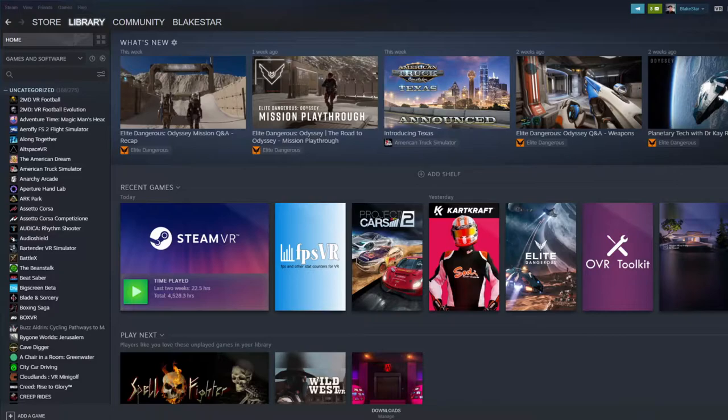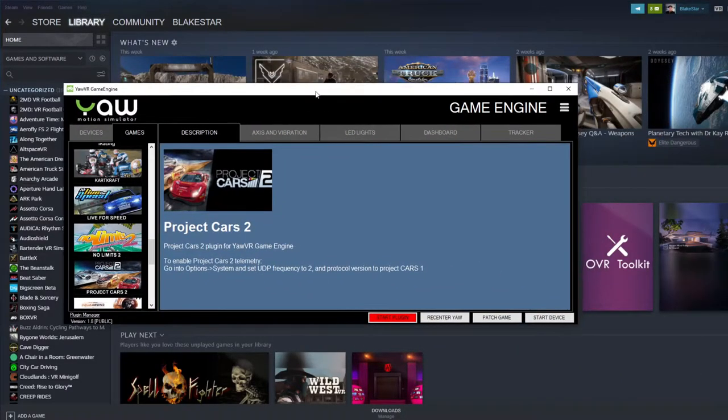So we are going to dive right into setting up the Yaw VR Chair Simulator. Let's do this. What you will need to do is bring up your Yaw VR game engine folder. Right here is the Project Cars 2 plug-in for the Yaw VR game engine to enable Project Cars 2 Telemetry.